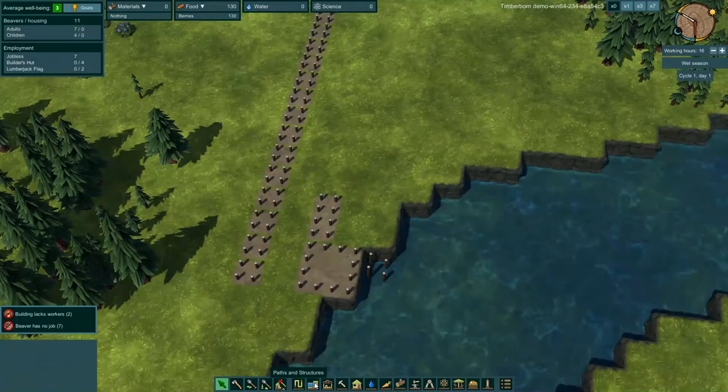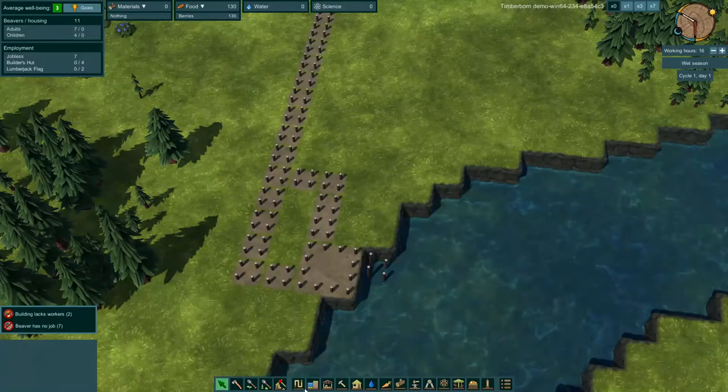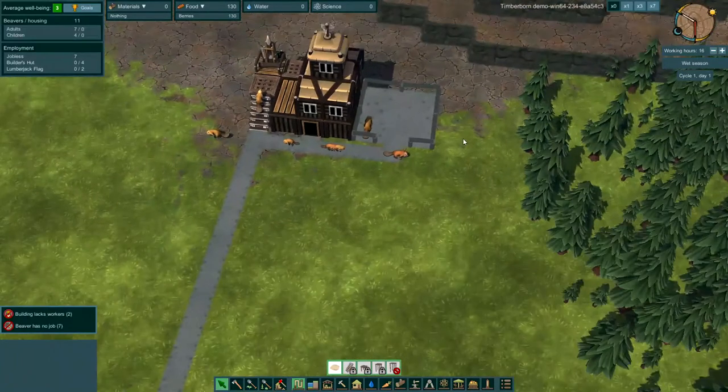You can also see in the pathing tab the platforms — they go up as high as one, two, and three platforms. Again, that's where you get the heights of your city that you can build.